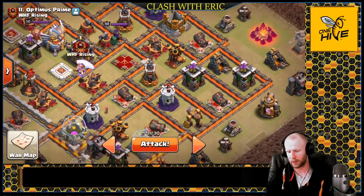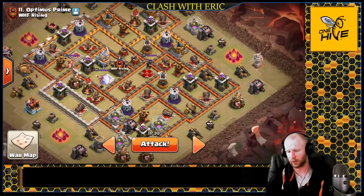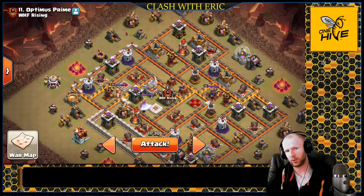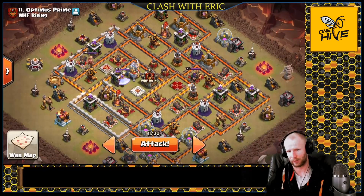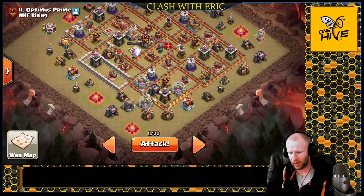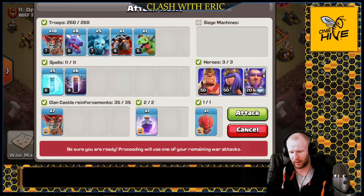I can clear out that inferno and then once it's down, freeze the wizard tower and keep moving through the base. I'll have five freezes again to carry it all the way down to the wizard tower on the bottom side and clear out the base with the dragons. I think it should be good — we've got the stone slammer we need, let's go hit this and bring in the six pack.